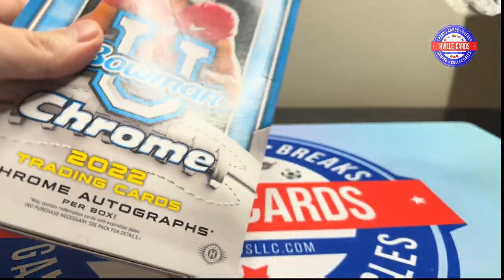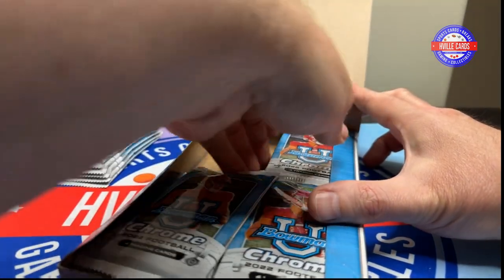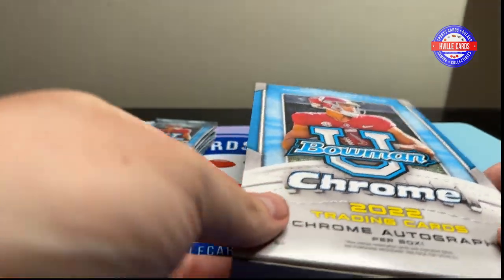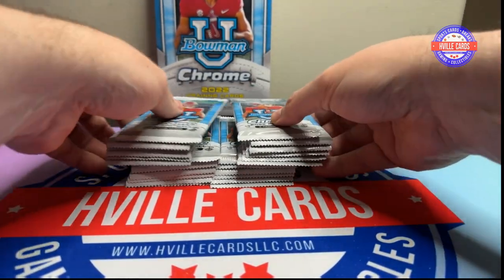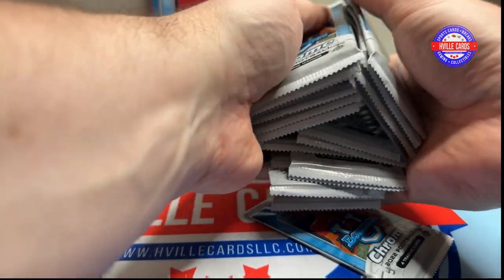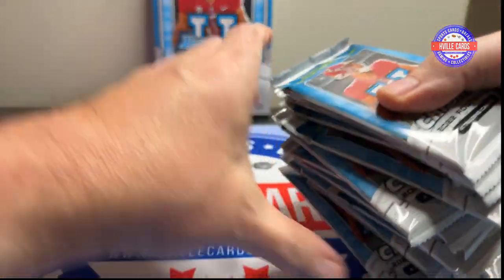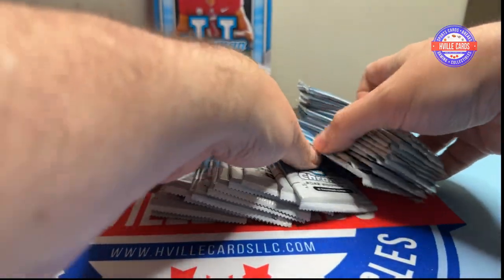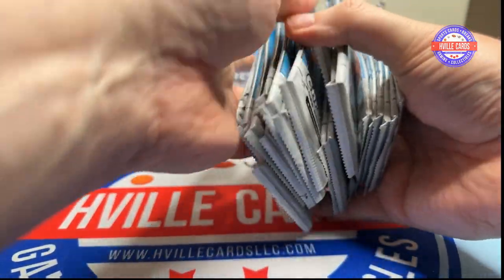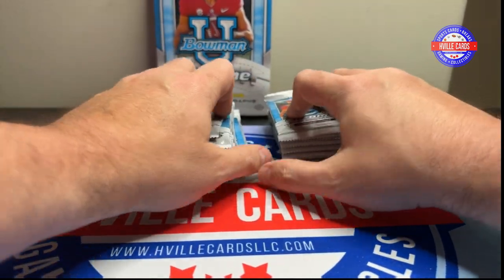Since it's a Topps product you can get the CJ Stroud auto. There are two autographs in this, and I believe 24 packs in the box — yep, 24 packs — with four cards in a pack. We are going to shuffle it up like I've never shuffled before. Obviously I shuffle like an eight-year-old. Well, that was a fail. Alright, there we go. First pack.